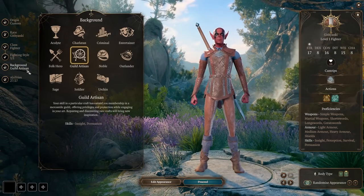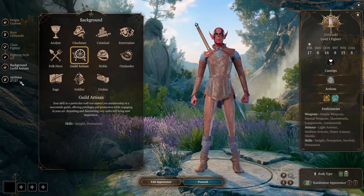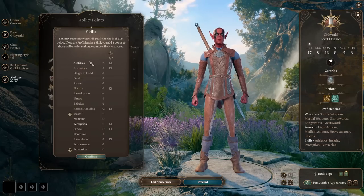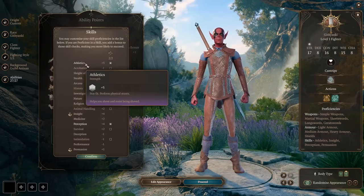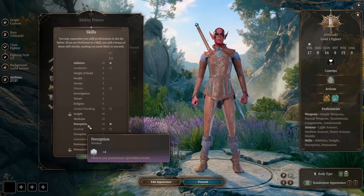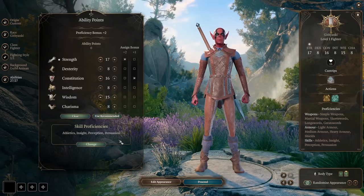For our background we're picking Guild Artisan, basically for Insight and Persuasion. For our skill proficiencies, go for Perception and Athletics. Athletics will help us not get shoved, and Perception will give us the ability to find hidden details — it's nice for investigation and role-playing this game.